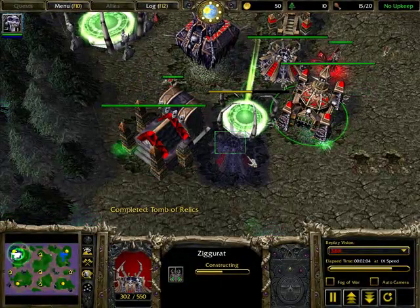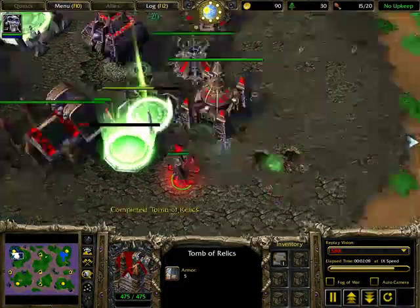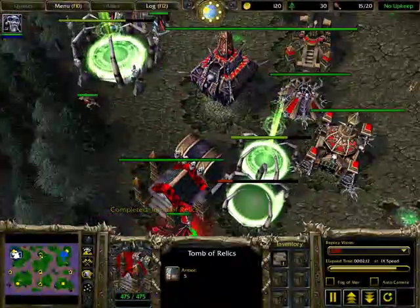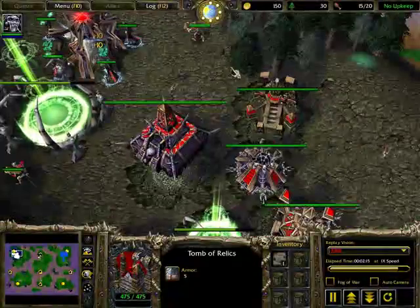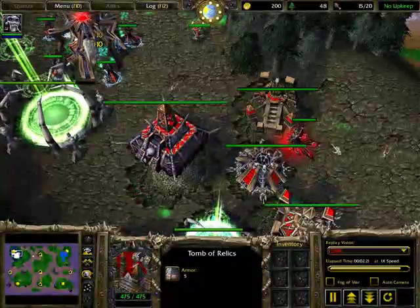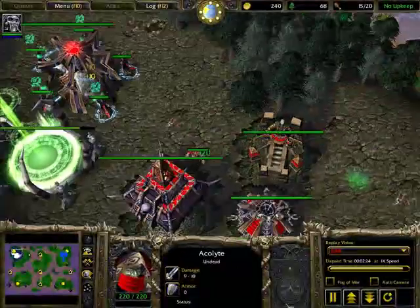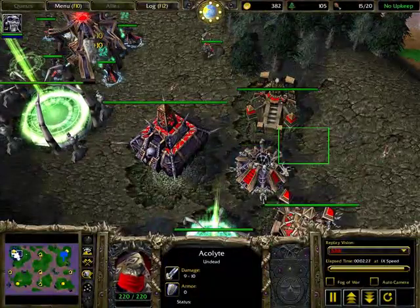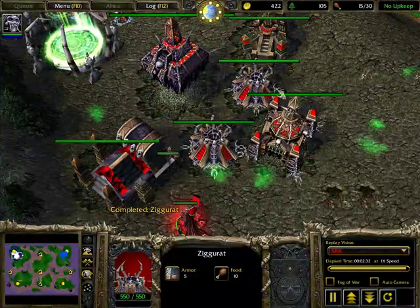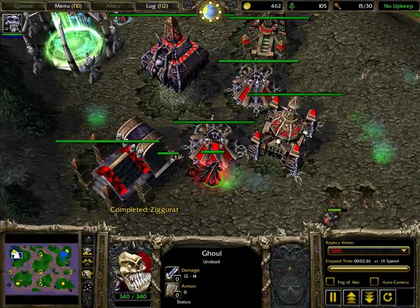Now your base is properly blocked. You don't need anything extra to close this gap. The only way ranged heroes can hurt your economy is by standing here — notice I cancel the acolyte to show you. Ranged heroes standing at this position wouldn't be able to damage your economy effectively.